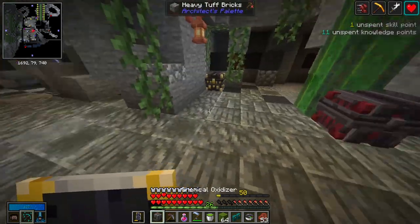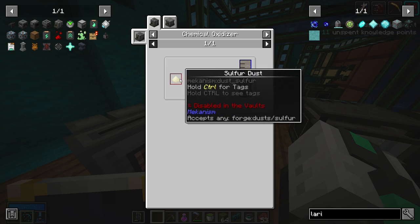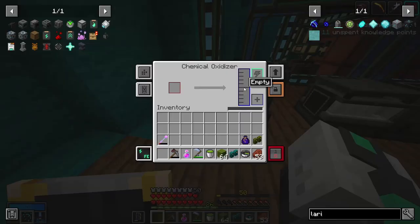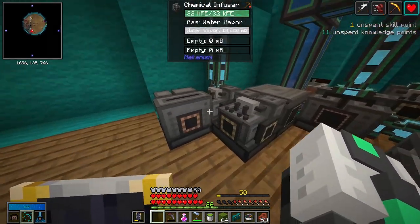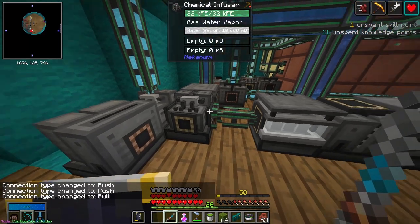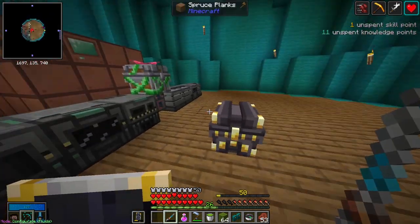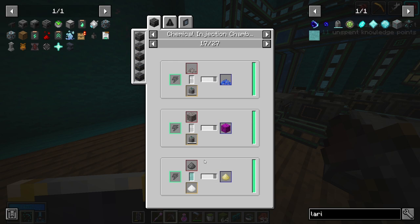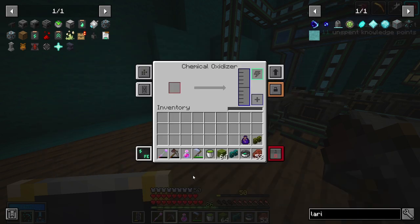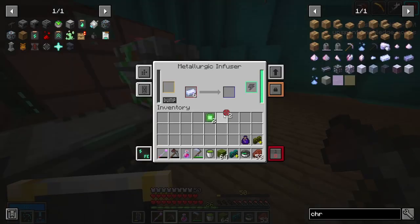Next I'm setting up the Chemical Oxidizer, which will provide sulfur dioxide from sulfur. I'm placing it so it outputs sulfur dioxide on the back and takes input from the front. The sulfuric acid will be output from the Chemical Infusion chamber, and the ores will be input there too. After the Chemical Oxidizer, the next step is the Injection Chamber — it turns gunpowder into sulfur dust. We have hydrogen chloride in this pipe so I'll connect it here.